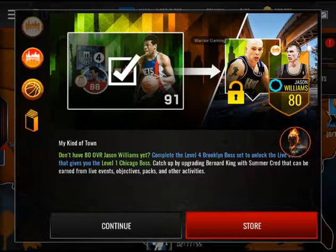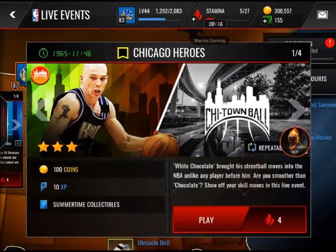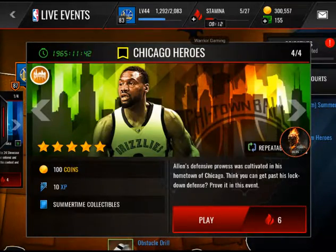As you can see, they have released a new boss — it's Jason Williams 97. You gotta upgrade him first, you gotta do the set to get the Jason Williams 80 overall from here.